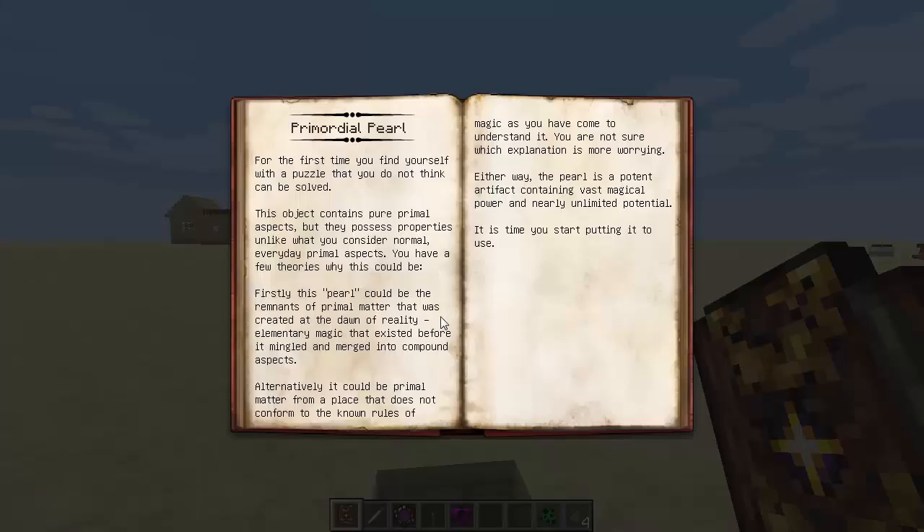I haven't done these two yet. Primordial Pearl - you will find bosses out in the Outerlands that you can kill, and they will drop a Primordial Pearl. These are used in crafting recipes for some of the things you've already seen in this guide series. This object contains pure primal aspects but they possess properties unlike normal everyday primal aspects. First theory: this pearl could be remnants of primal matter created at the dawn of reality - elementary magic that existed before it merged into compound aspects. Alternatively, it could be primal matter from a place that does not conform to the known rules of magic. Either way, the pearl is a potent artifact containing vast magical power and nearly unlimited potential.